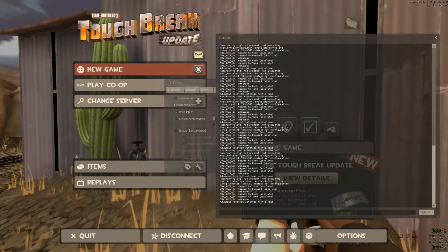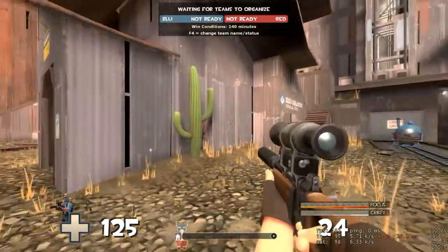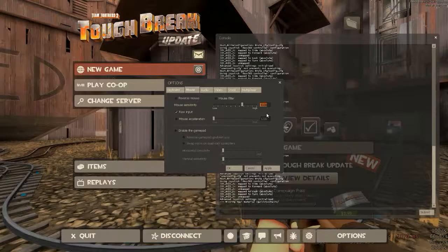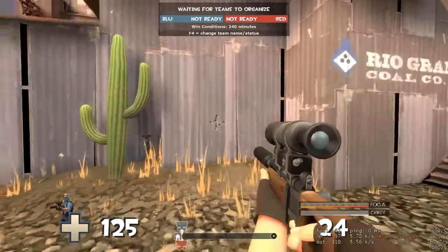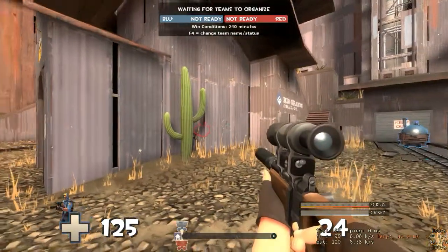Now you can see my aim is twitching all over the place and staying relatively off of the target. In this case, where your aim is way too high, you'll want to set your sensitivity in between your previous sensitivity and the sensitivity you have now. That means I'll get about 3. You'll want to repeat this process over and over until you get as precise a number as possible.